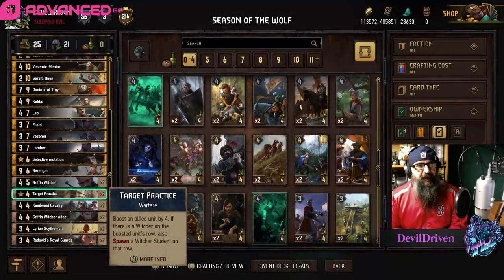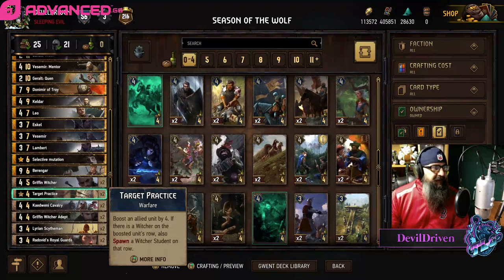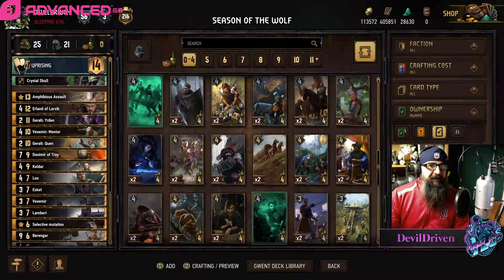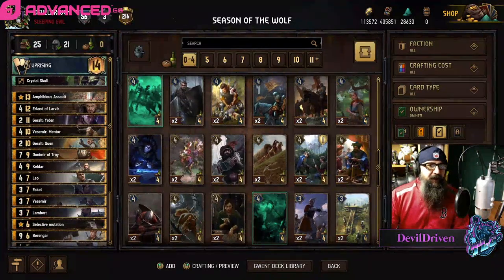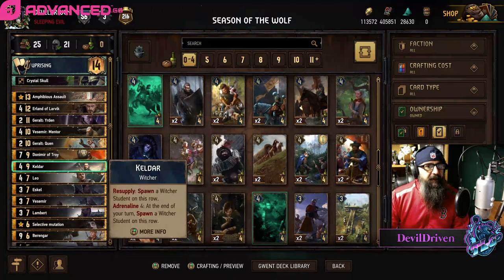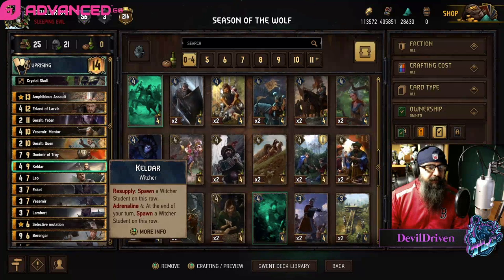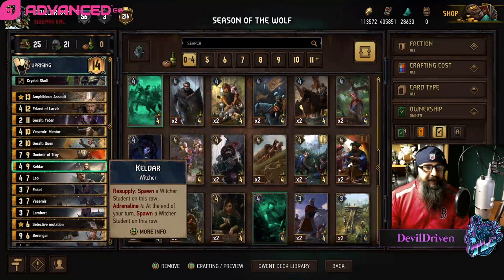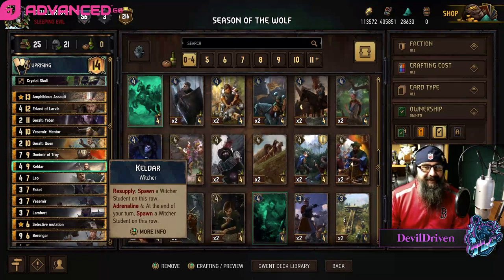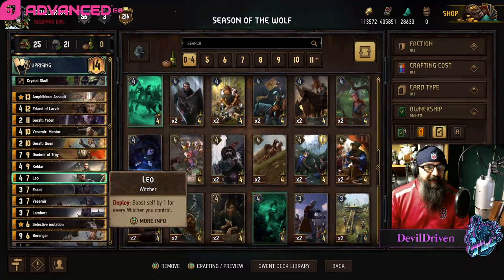Hey guys, what is up — I am Devil Driven. Season of the Wolf is here, took a little bit longer than we thought. Here's my seasonal list. Some of the cards that are really crazy in this: Keldar — this card's bananas, he plays as an eight and then he also spawns sixes. It's insane, this card's auto-include, probably along with Leo.